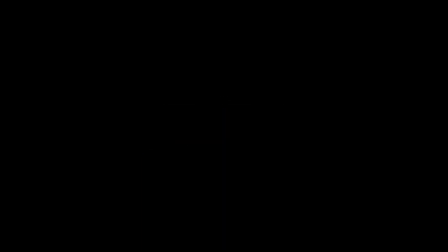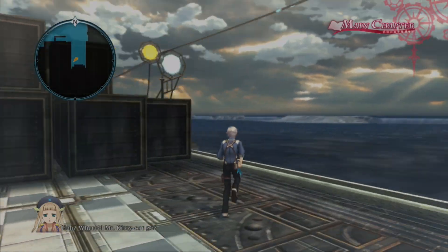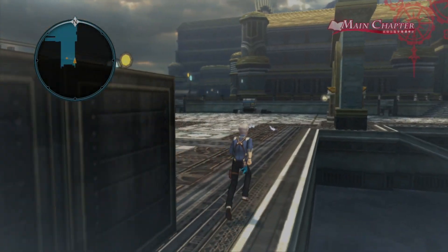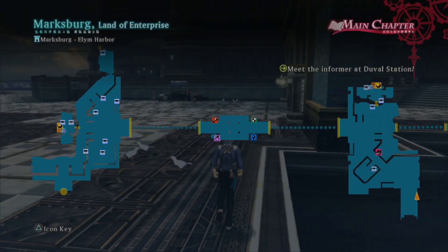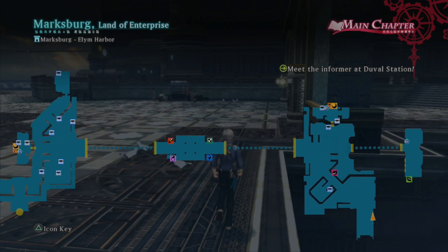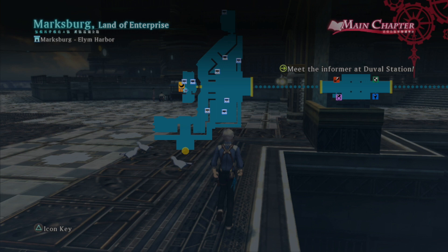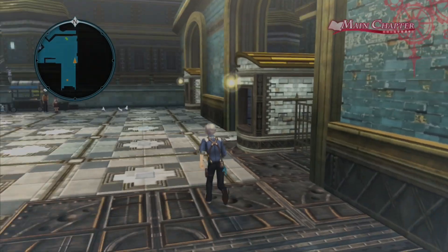You view your affinities by pressing Square. Where did Mr. Kitty Cat go? Hey, Mr. Kitty Cat! Oh no, he got away! After all that work — you let him out of your sight. So I guess if we head to Marksburg Station — yeah, that's the next thing. Marksburg Station is where we came in the first place. Right, so we just gotta go back to Duval.